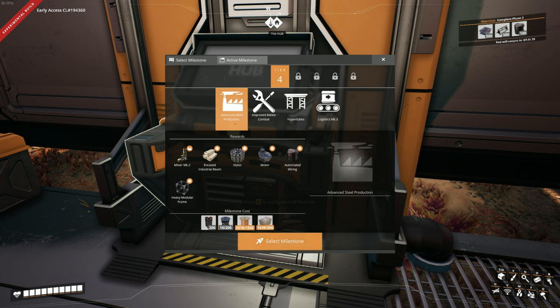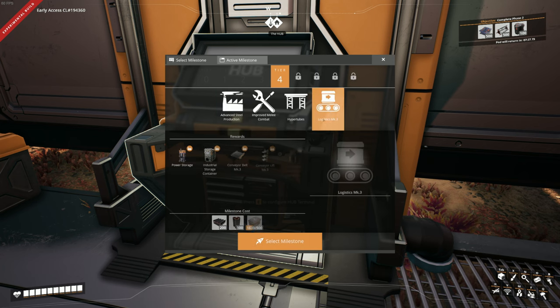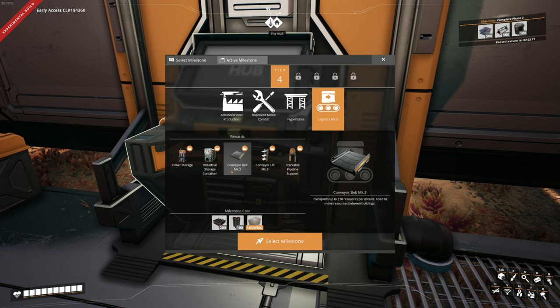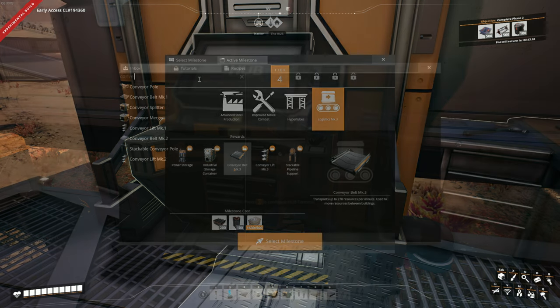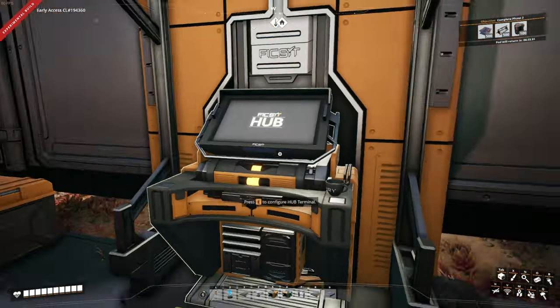Now we can do advanced steel production here. We can make encased industrial beams, which I believe we need for our Mark III logistics and conveyor belts. There is a dictionary that tells you what everything costs. When I'm doing a search in the recipe menu, it's only bringing up what I have unlocked, apparently. So we'll have to figure that one out.